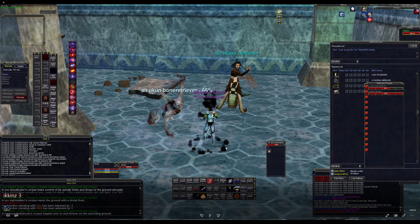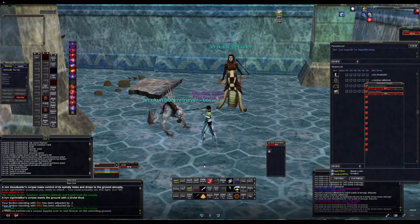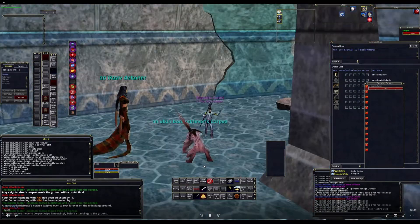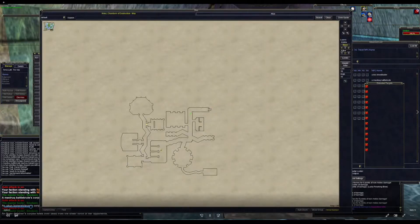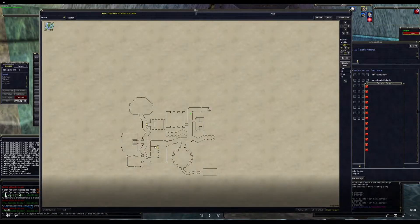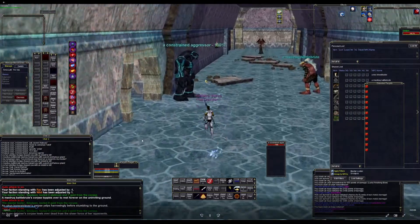We're finally on Iken's group trial number three. It's got the same map layout as number one and number two. You just want to clear all the trash out in the beginning. We're gonna clear to this room right here — this is the zone-in — and then clear through all these tunnels until you get to the boss room, which is right here.